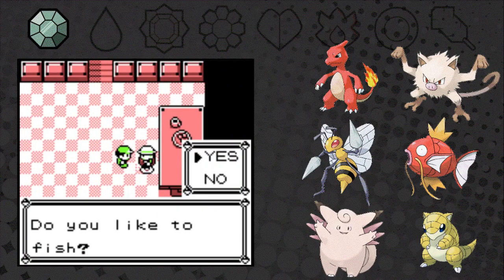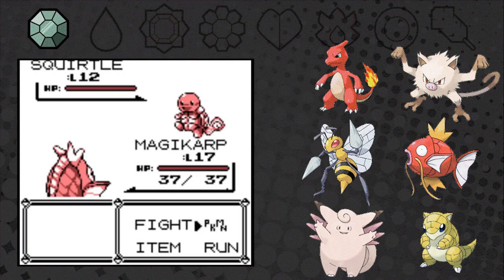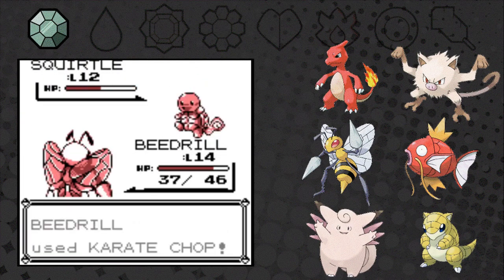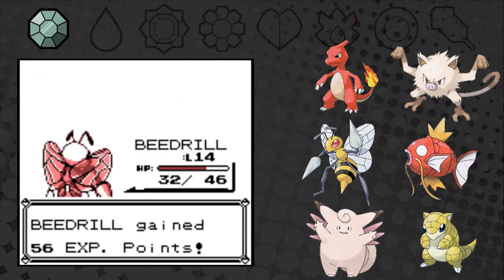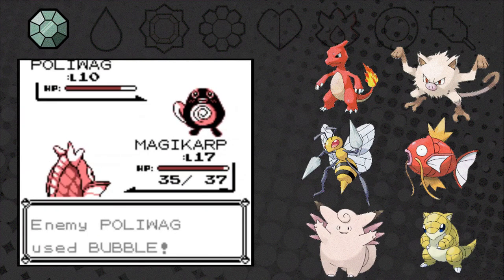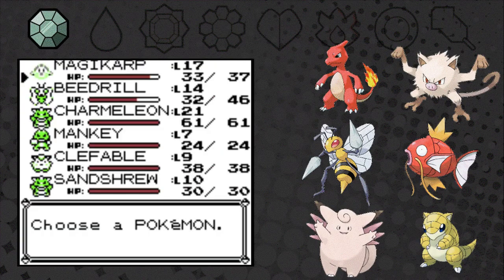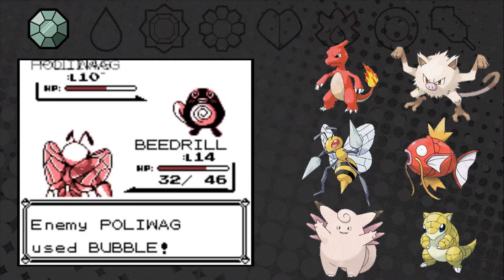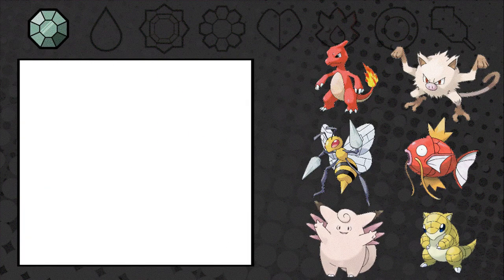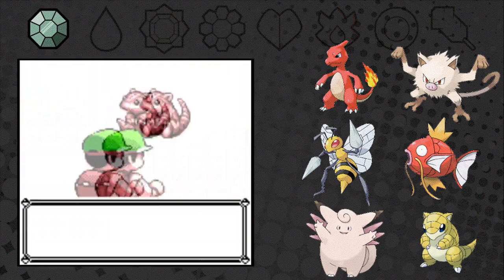We meet the Fishing Guru — no, I don't like to fish. So we are grinding. We find a level 12 Squirtle which I'd rather have over the Sentryu, but what are you gonna do — we got unlucky. And as we grind for a million years, consider liking the video and subscribing to the channel, and maybe even leave a comment about how awesome Magikarp is. It helps with the almighty algorithm.